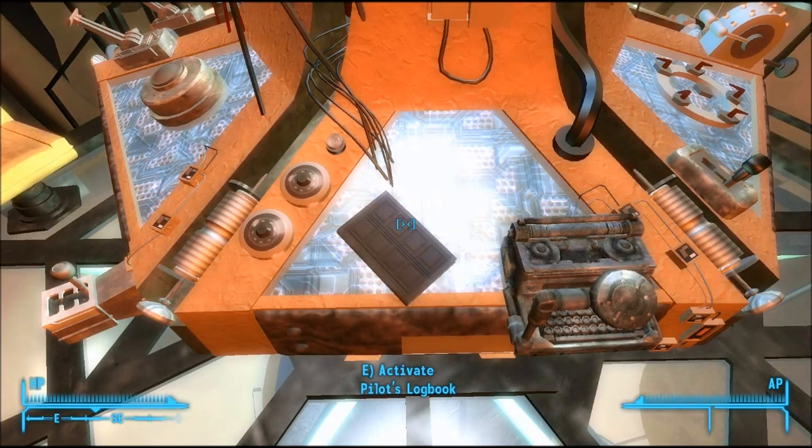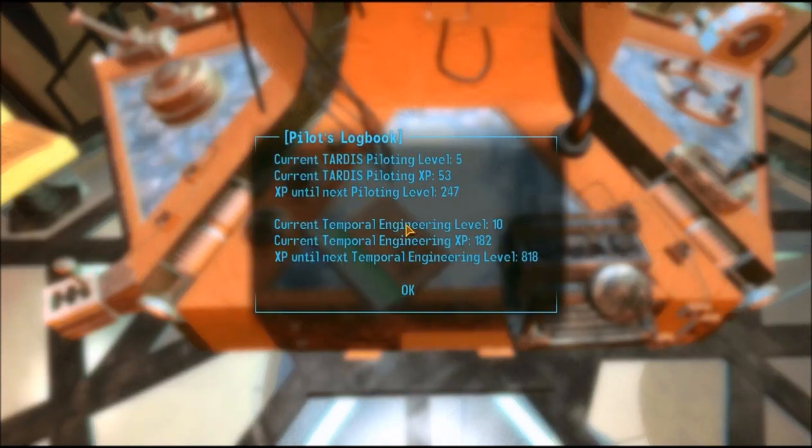Your pilot's logbook, which is located on both themes, when used, will tell you your piloting experience and your temporal engineering experience. It will tell you how much XP you need to gain and where you're currently at. Once you've got your XP into your next piloting level, you will level up, allowing you to use more controls and different flight modes of the TARDIS.